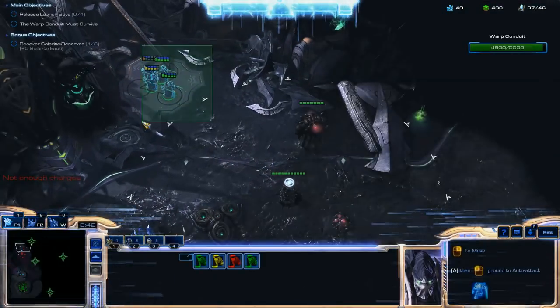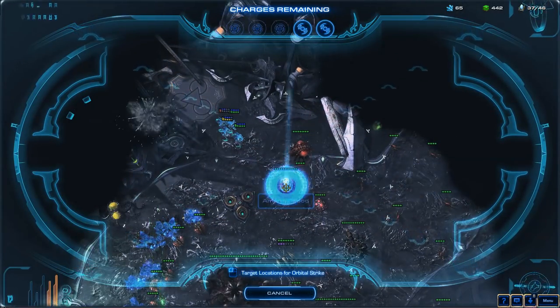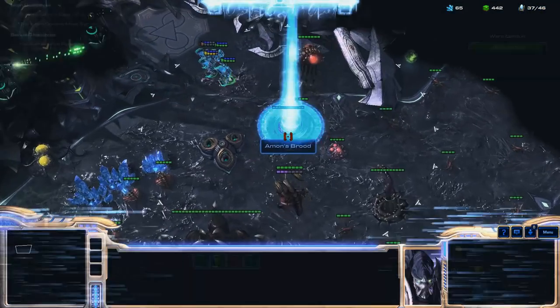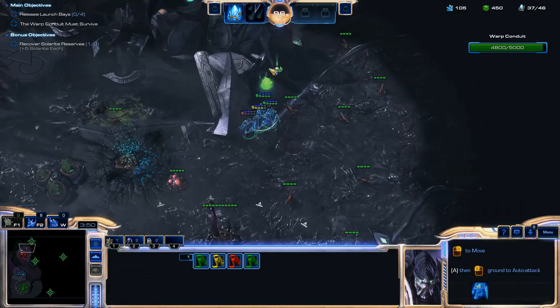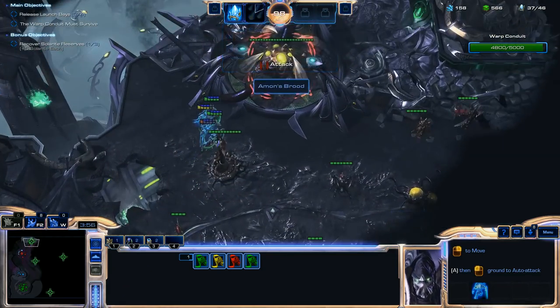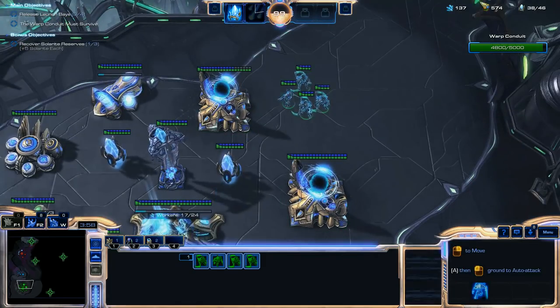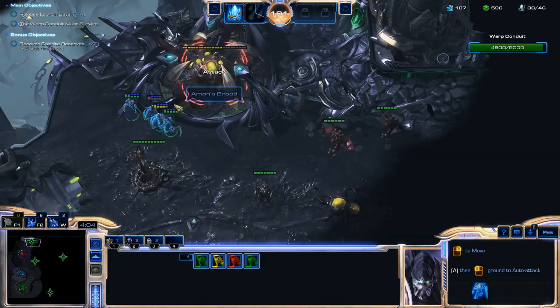You can also use Photon Cannons to defend your base, but I prefer just to build more Dark Templars because you're going to end up using them anyway. After you kill that Sporecrawler and it's out of the way, you can move in and release your first Launch Bay, and you'll have that taken care of right away.